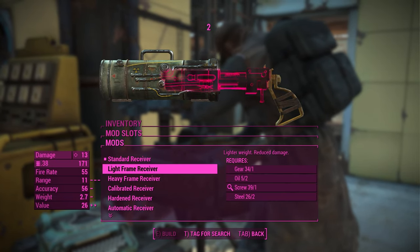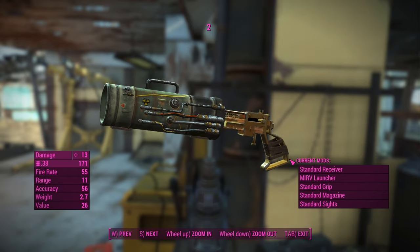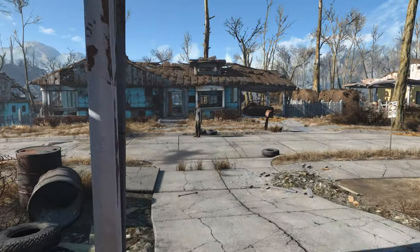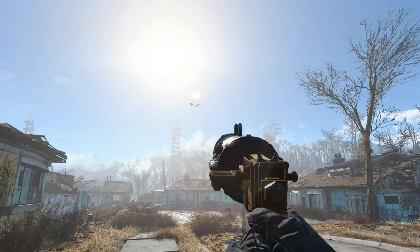Back out of the weapons workbench and your pipe pistol now officially shoots five mini nukes at the cost of .38 bullet, which is the cheapest and most common ammo type in the Commonwealth. From here, just finish modifying your pipe pistol — just don't change the barrel attachment, or you'll undo everything you just did.